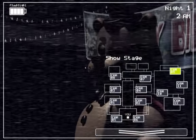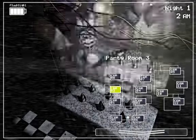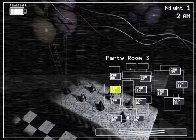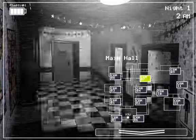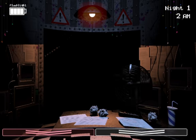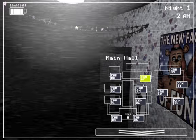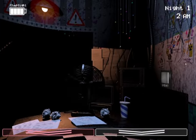Both animatronics moved. For Bonnie, the blue rabbit, you're going to want to check cam 3. Hold control and you can see he's there. For Chica, the chicken, you should check the main hall. She's here now. Don't worry — she's not going to jump scare you directly. Instead, she's going to go into party room 2 and get you through the vents.